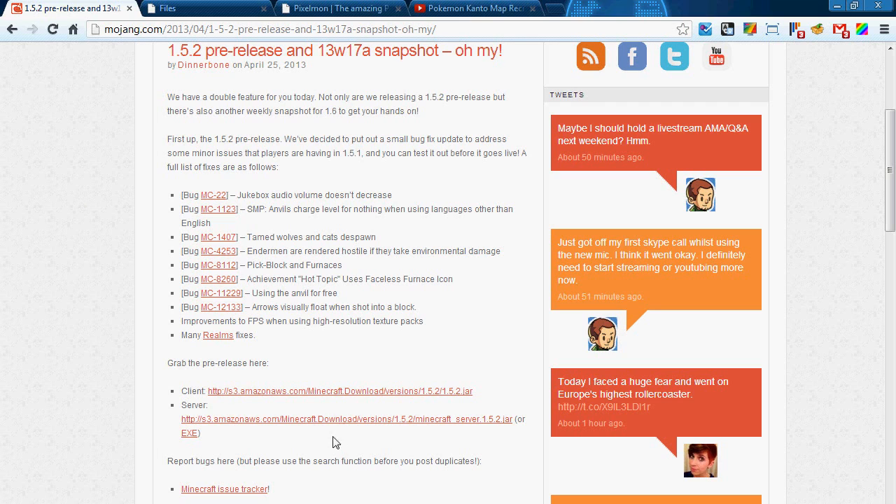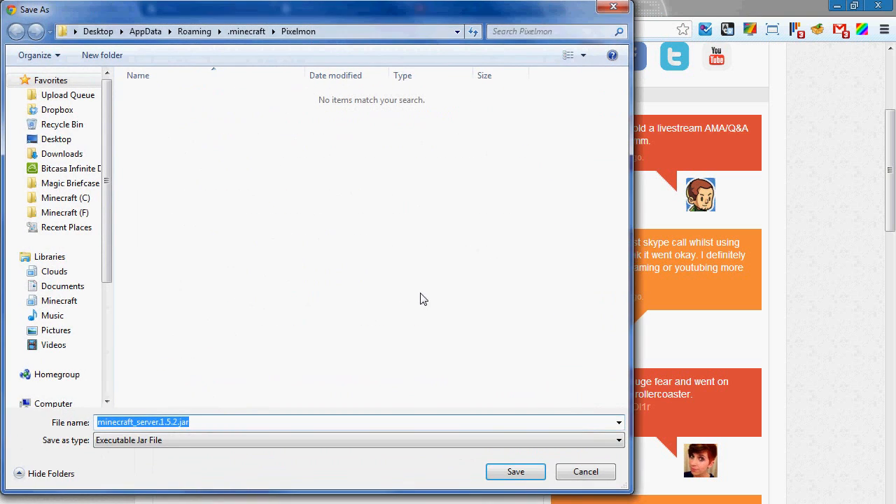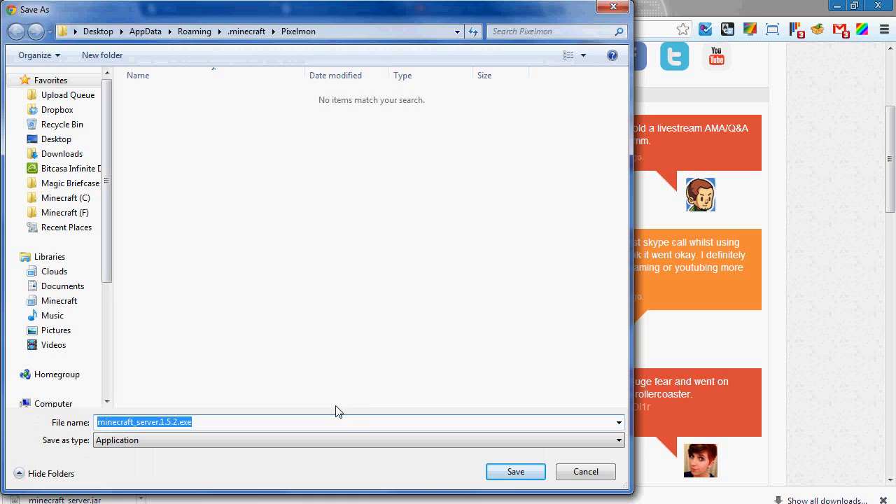First thing we're going to be doing is downloading the Minecraft jar itself. I'm going to go ahead and save that, navigate to where it is, and then for the server I'm going to rename it Minecraft_server_1.5.2. I'm also going to download the .exe just so I can run that and install stuff first.